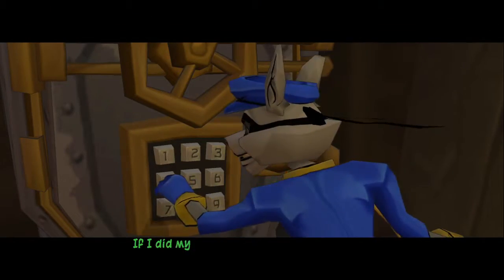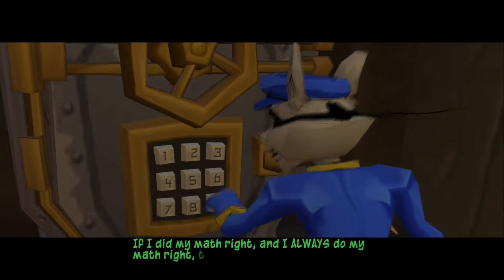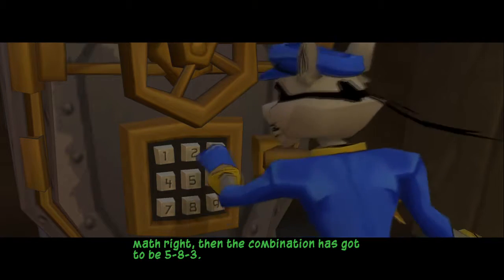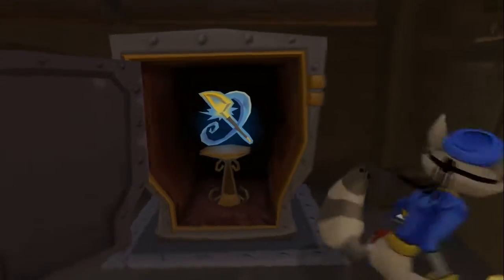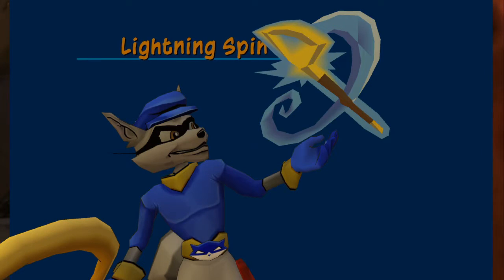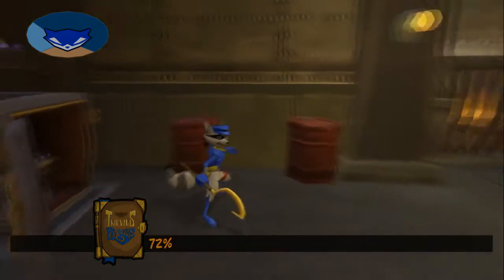The vault. If I did my math right — and I always do my math right — then the combination has got to be 5-8-3. What do we get? Ooh, that looks fun. Lightning spin. Gadzooks, that's a nice one.